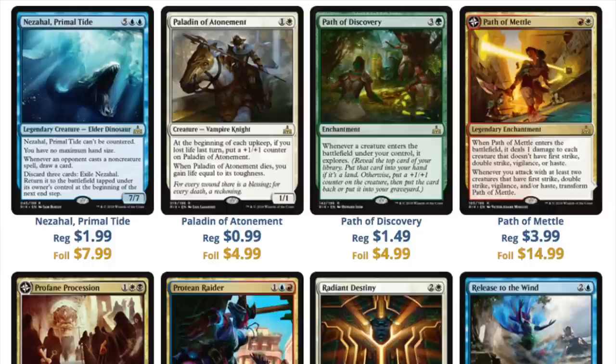We have cards from $1.99 on Star City Games, which tends to be a little more expensive. Regular rares are at $1.99, $0.99, $1.49. Path of Metal at $3.99 is kind of interesting but seems a bit much. The big difference is the foil cards — if the card flips, the foil multiplier will be much more. Path of Metal is $4 non-foil but $15 foil. So if you open a foil flip card at pre-release, keep it — that card is probably worth more than you think.